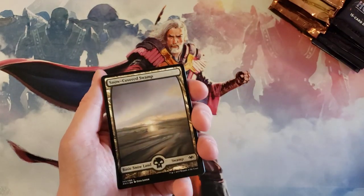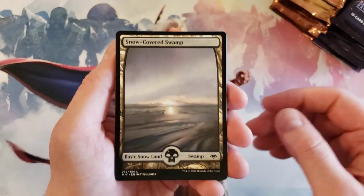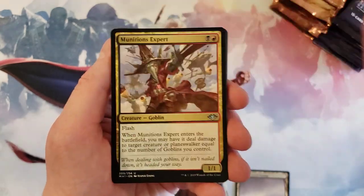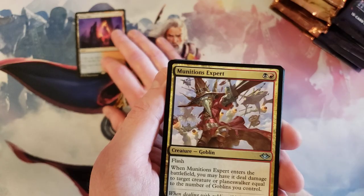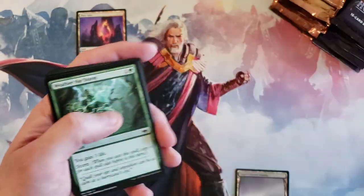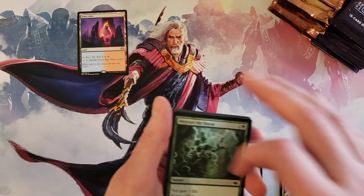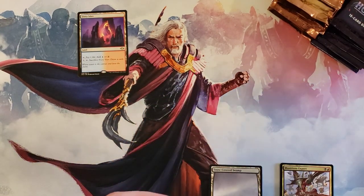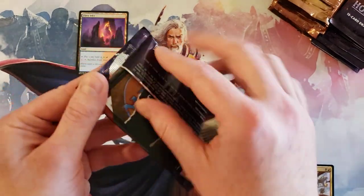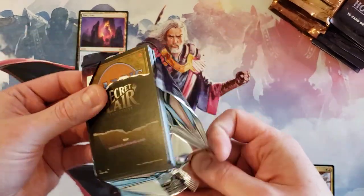Starting with a Swamp and the Fiery Islet — very good, very good, okay good start. Not a whole lot as far as uncommons go in Modern Horizons 1 with good cards, but nothing that's really too spicy. I guess we can probably just go every other right now and kind of mix it up a little bit.